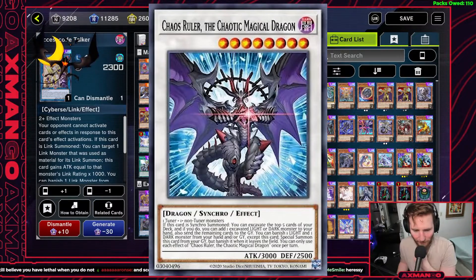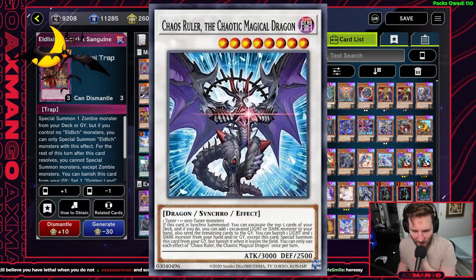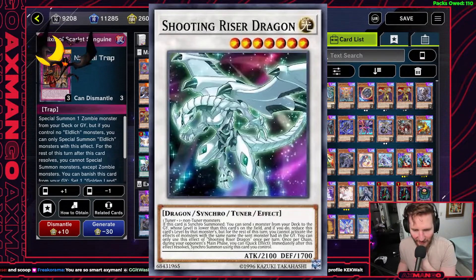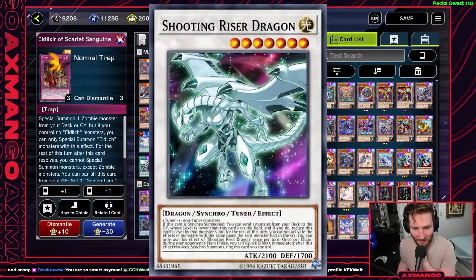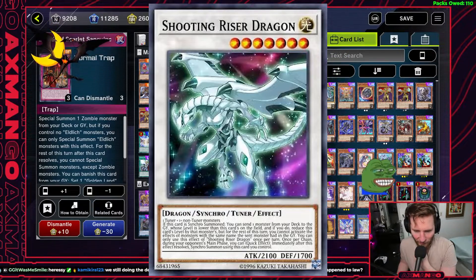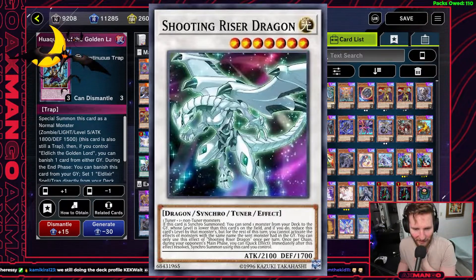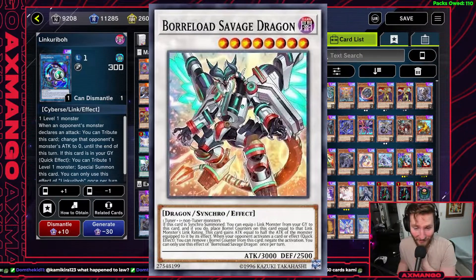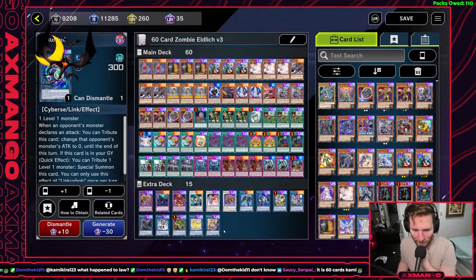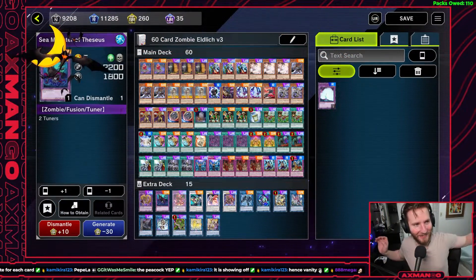Other cards you could play: Chaos Ruler the Chaotic Magical Dragon to mill 5 — pretty cool, and milling Eldritch cards could be nice. You could play Sideframe Lord Omega as a level 8 Synchro target, and even Shooting Riser Dragon so you could mill a zombie monster you want. You can't activate that zombie's effect the same turn, but it gives you follow-up — if you mill a Mitsuki with Shooting Riser Dragon, you're now a level 3 and could use a level 5 Hakida to go into a level 8 Synchro like Borrelsword Dragon with Link Karibo attached, or Gamma, or whatever. You could play Nightmare Phoenix — so many options. It's really just about what you want to tech. That's the deck profile — you got the Diamond 1, it's excellent, and we happy boys.